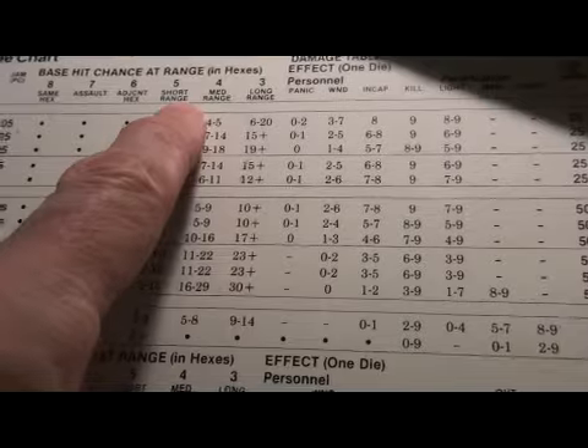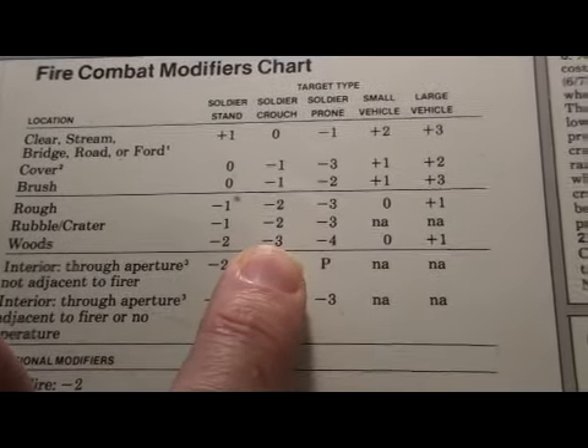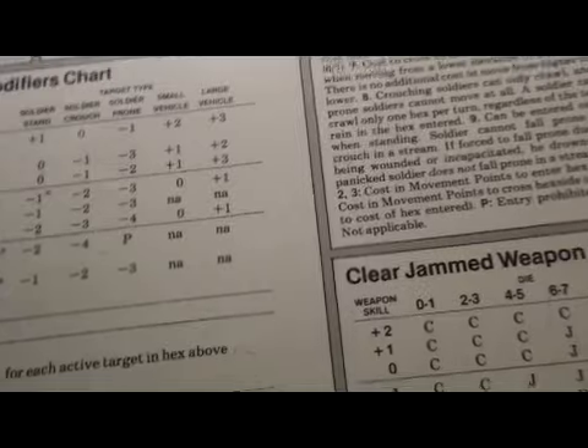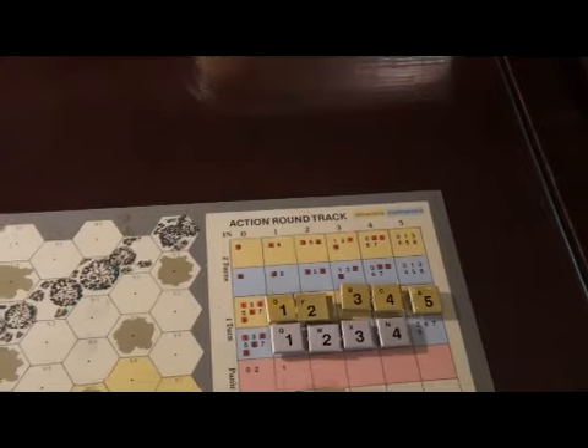Target is crouching in woods, so at minus 3, giving a target number of 2. His weapon skill is plus 1, so his final target number is 3 — not very good, zero through 3 to hit. He gets a 4 and misses. He rolls to see if he's out of ammo — 25% chance — and he is not out of ammo, but his turn is done.